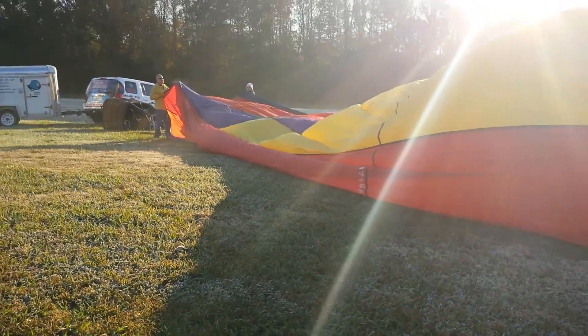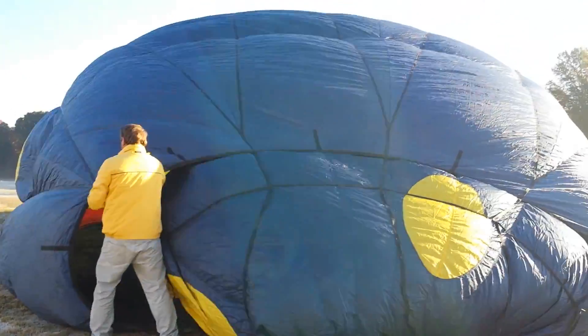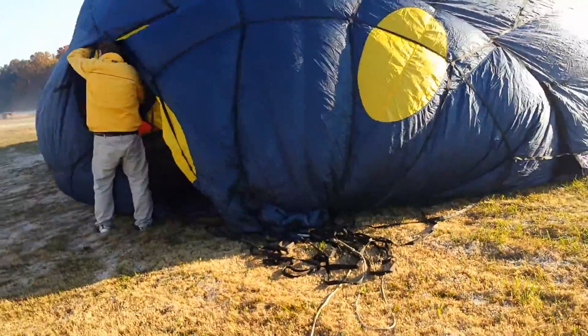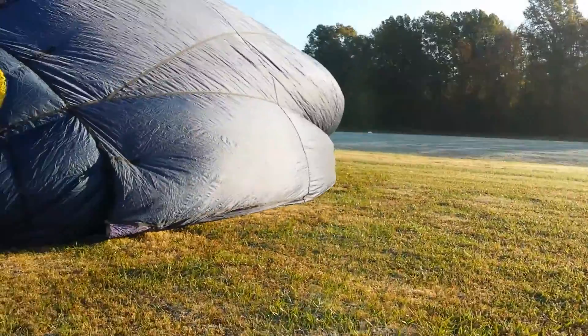It has a parachute top and it's velcroed in. What it does is it allows him to vent, to let it release some hot air. And then eventually when you do land and it's time to deflate the balloon, he will pull the parachute.